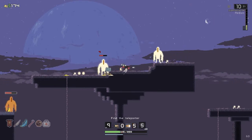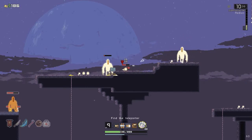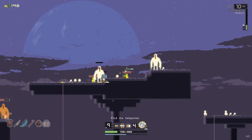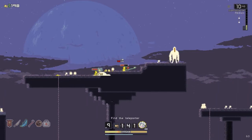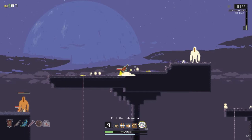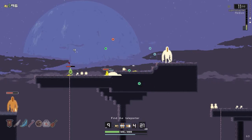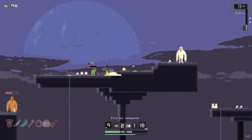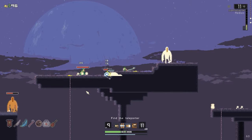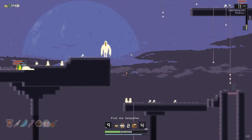That guy just spawned right in front of me — he was sharing space with me. That was a pretty hard thing. I don't know what it does. Wasting time — go find the portal.